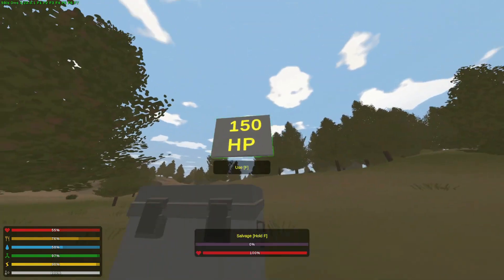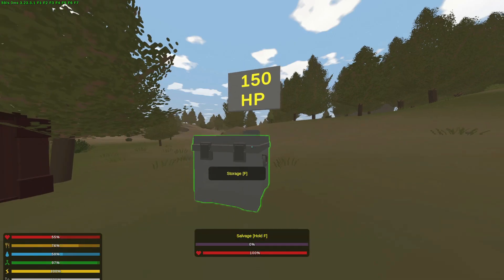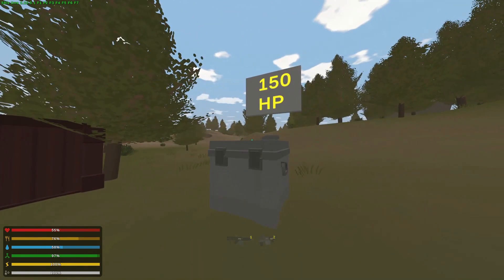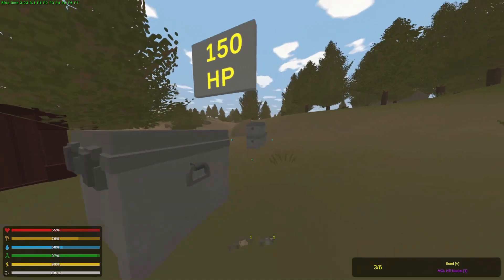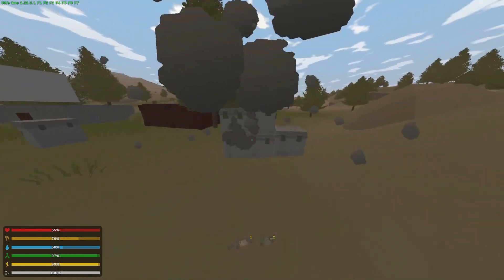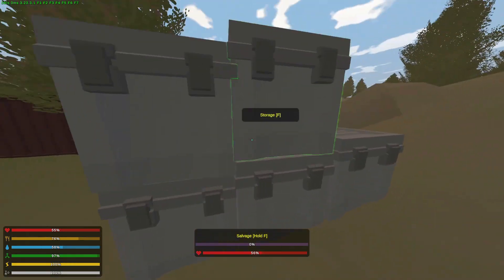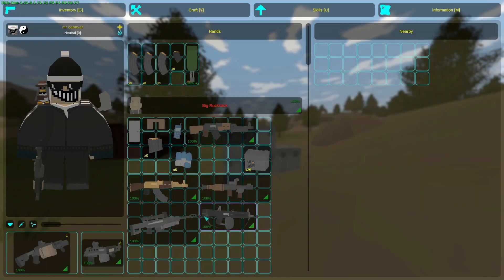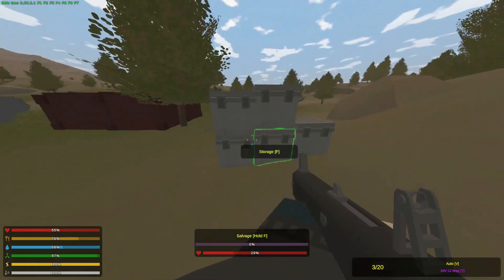Moving on to crates: the metal crate has 150 HP, so the best choice is either using fragmentation ammunition combined with the homemade charges mentioned before, or just blowing up a single crate like this. If the crates are stacked, you have to aim in the middle so roughly all of them will get hit. You can also use the AW12 to damage them — very effective. The industrial metal box has 600 HP, therefore one RPG shot would be sufficient to destroy it. Or you could use the AMR, though that takes an entire magazine. On normal difficulty the weapon also gets damaged, which is another problem to take care of.